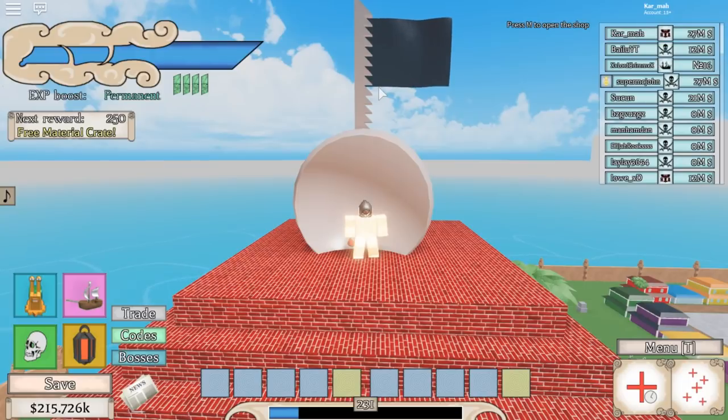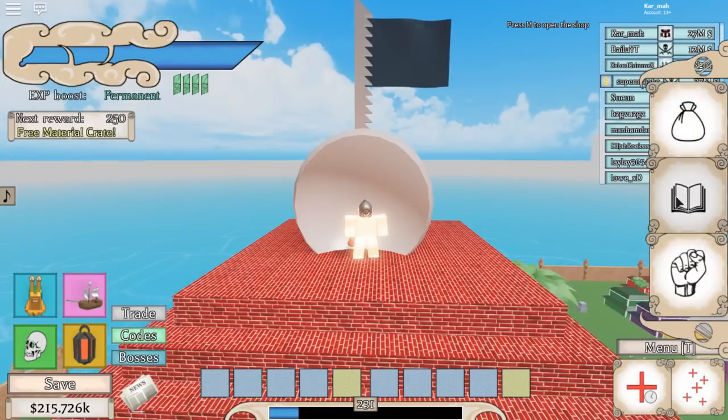Hey guys, Karma back with another video. In this video I'm going to be showcasing Rokushiki — the human moves or move sets that you get when you're a human in One Piece Final Chapter. Let's go check the skills.